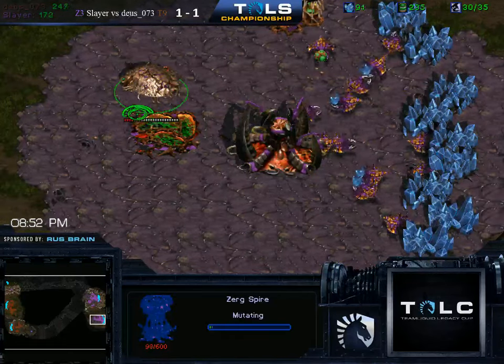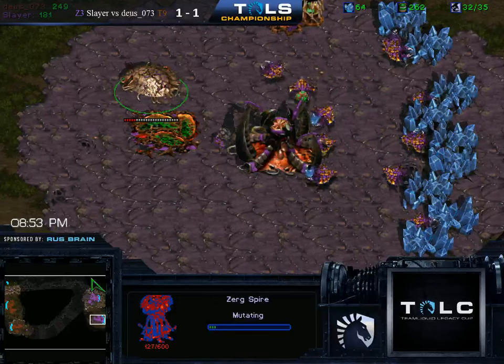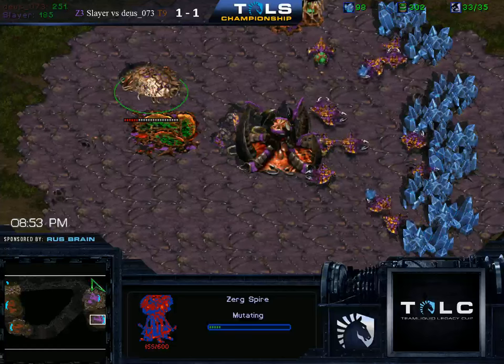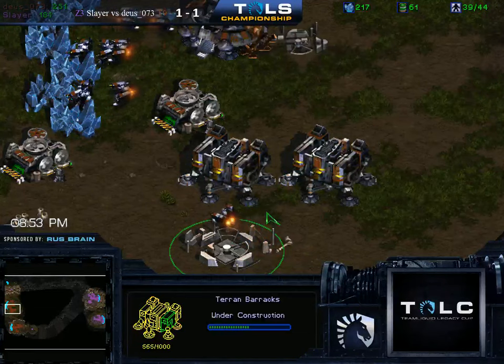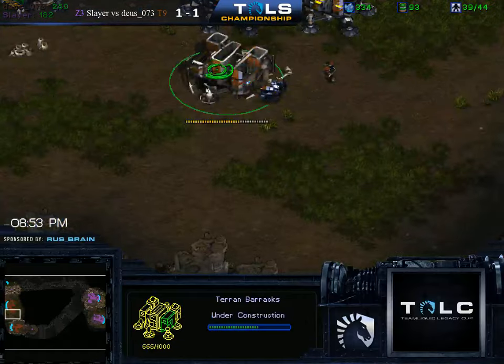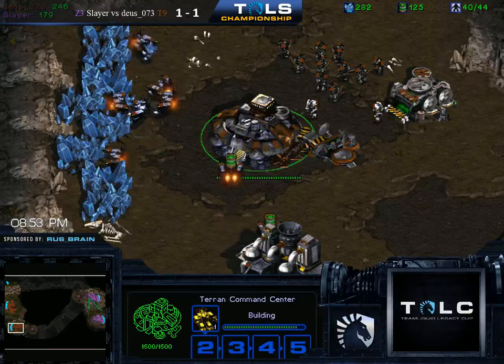We do have the Spire coming down from Slayer. And so far Deus isn't really trying to be either aggressive or too defensive — it's kind of 100% standard what he's doing, right? Pretty much. Two racks, academy, into more barracks. Presumably going to get that factory as well and go for those siege tanks.